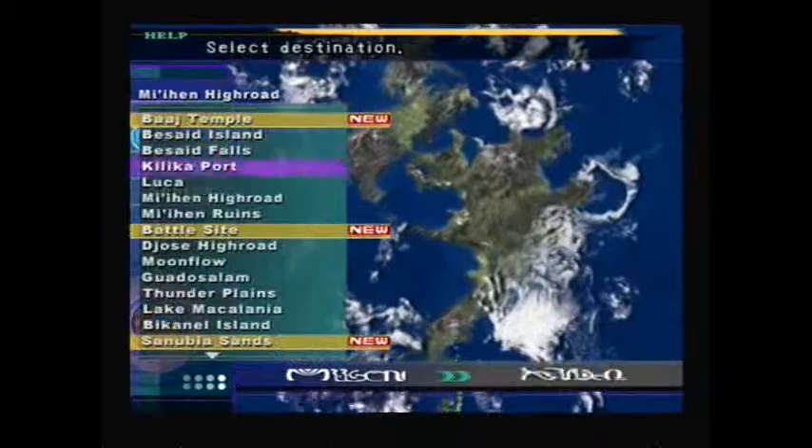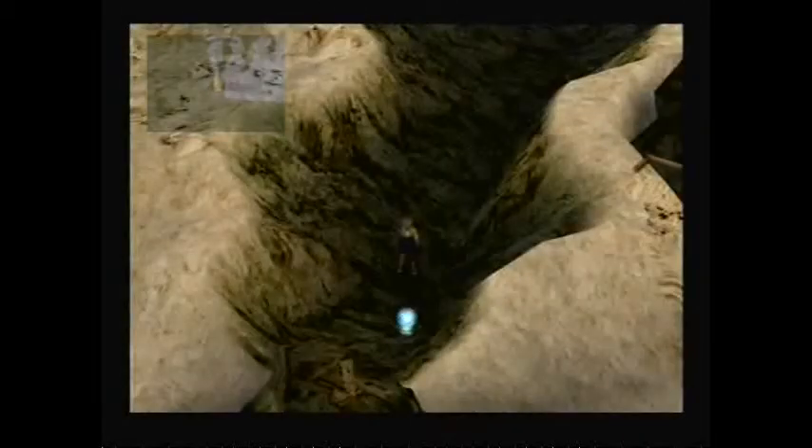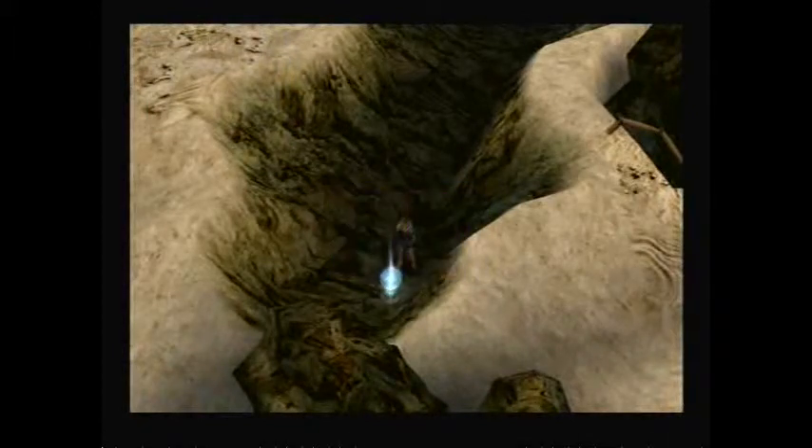I'm probably gonna cut out those little transitions because it takes a while. Battle Site! That one sounds like it might be an actual area where you do stuff. Maybe it's just a treasure box. Phantom Bangle - that's for Lulu. There's something over here. It looks like I can't actually go to any of these side places, and it also looks like I'm not gonna fight anyone here. I can't go that way. I have no idea where that is. We'll look up what that Phantom Bangle is in a sec.